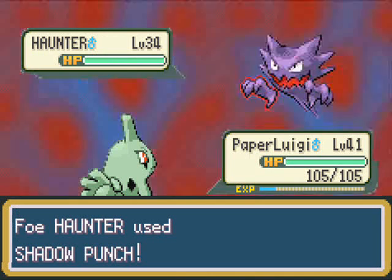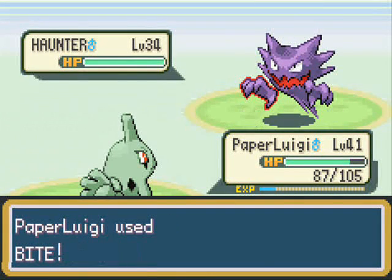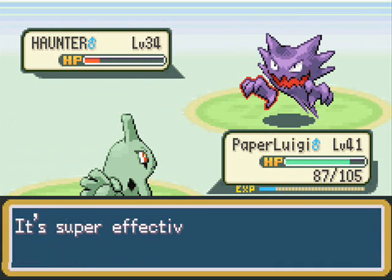So we're going to Bite, like I said. Shadow Punch is just quicker since it takes advantage of your speed.